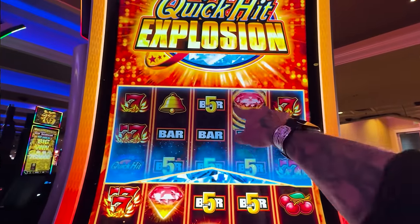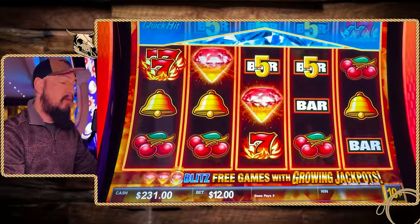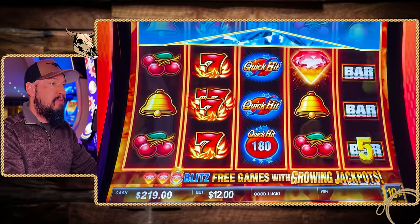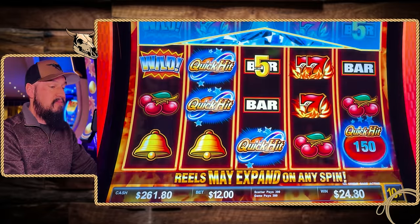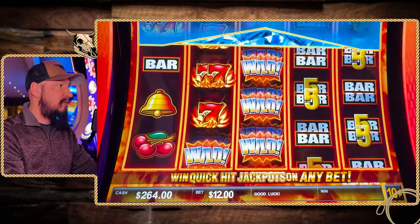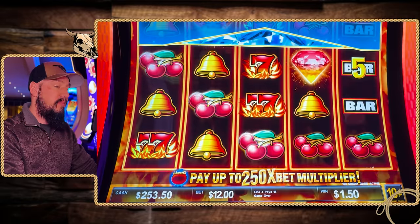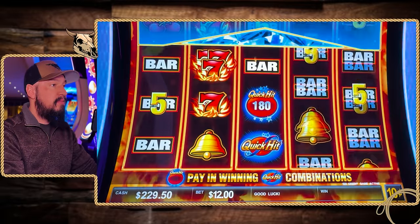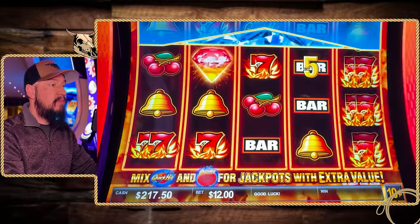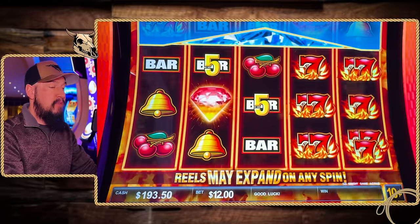It was all the way up there and it was the one with the circles around it, the rings around it. That would have been a nice different bonus. Be cool to see all the different bonuses on this game. $30, we'll take it. $39. Come through, Quick Hits. Let's get another bonus to pop up. It's a hard bonus to get.